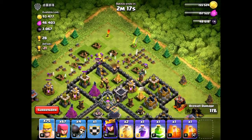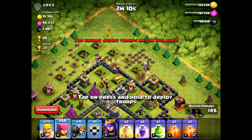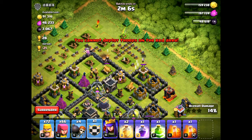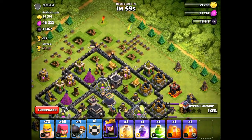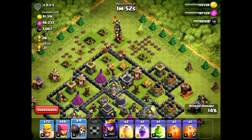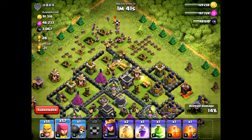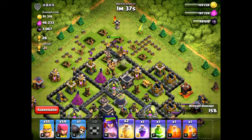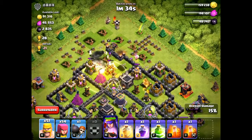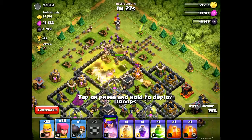We've cleared the outside structures and it's time to deploy our giants from the clan castle. If you don't have giants, just use your Barbarian King. Deploy your giants, wait for the cannon to target them, drop three wallbreakers, then deploy some barbarians, some archers, and directly deploy the queen. Drop a heal spell if a wizard tower or mortar is annoying your troops, then spam all of your remaining troops.